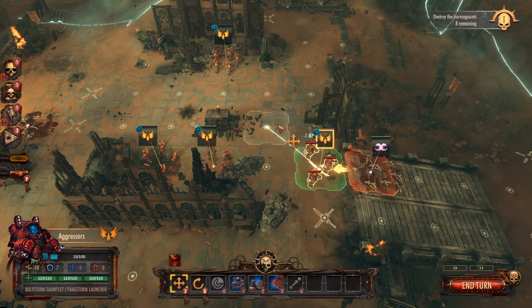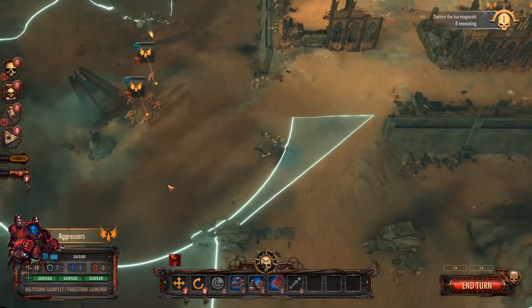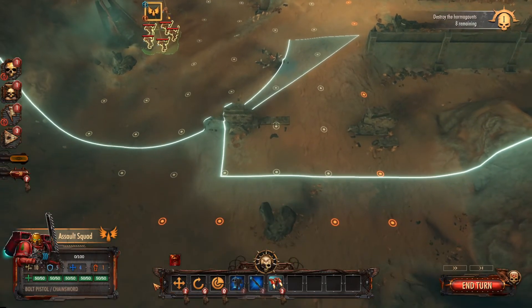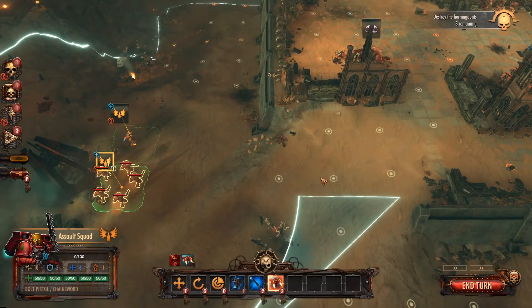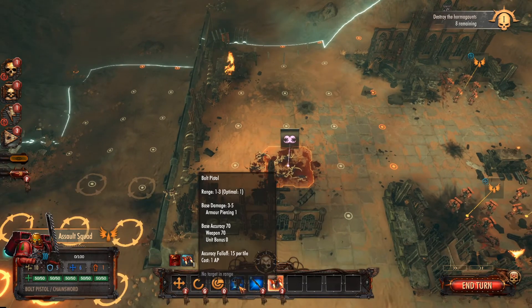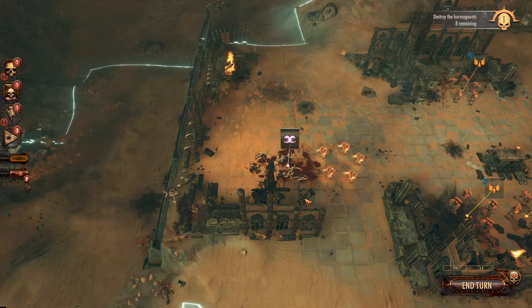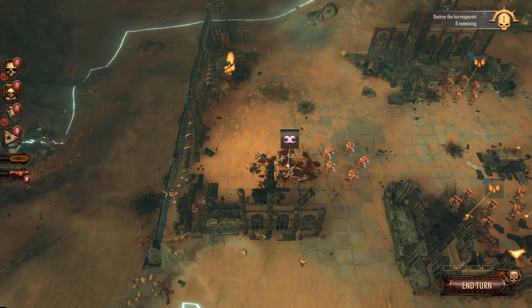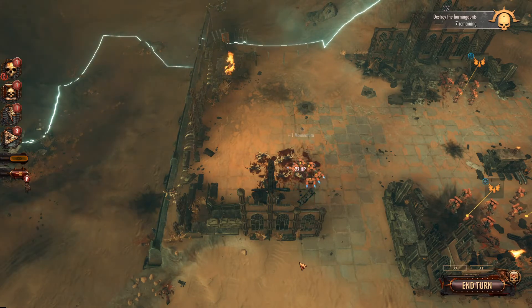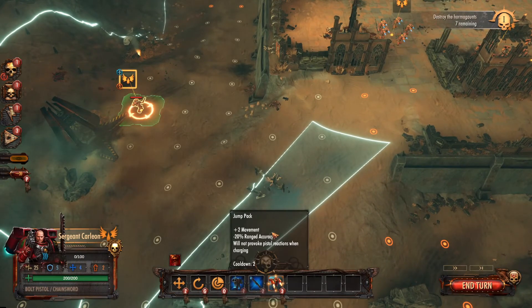I could run away but presumably they're going to get an opportunity attack on us, you can see by the arrow there. To be fair he's going to do very low damage because he's all alone, but I don't think we want to waste it so we're just going to stand there. I've got another bunch of units over here — an assault squad. I could jump — oh, they're actually still alive, these guys. So I'm going to jump here, I didn't realize they were still alive, and we're going to use the chainsword on the enemy here.